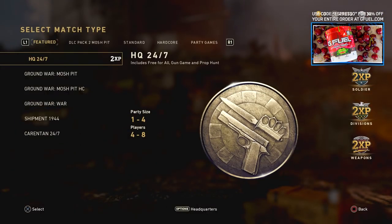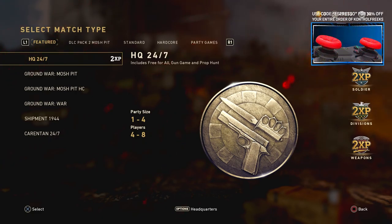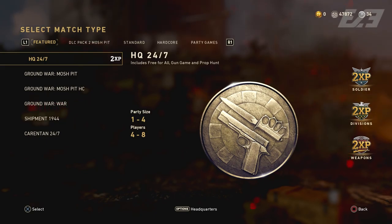Next up is a quick mention of triple double XP on the HQ 24/7 playlist — that is double weapon XP, double soldier XP, and double division XP — live now in the HQ 24/7 playlist only, until the end of the Blitzkrieg event at 10 a.m. Pacific Standard Time on Tuesday. Personally, I wish there was a little bit more. I feel like there's a lot of stress on the party-up double XP and not necessarily for solo players, and I wish it was kind of extended over to maybe Ground War as well.